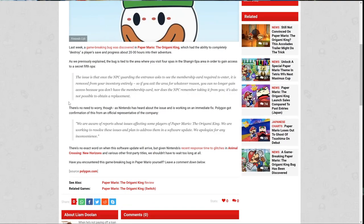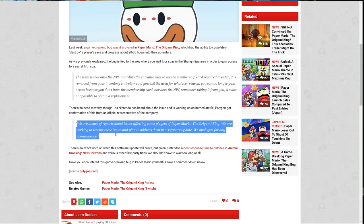So if you exit the area for whatever reason, you can no longer gain access because you don't have the membership card, nor does the NPC remember taking it from you, and it's not possible to obtain a replacement. There's no need to worry though, as Nintendo has heard about the issue and is working on an immediate fix. Polygon got confirmation from an official representative: 'We are aware of the reports of issues affecting some players in Paper Mario: The Origami King. We are working to resolve these issues and plan to address them in a software update. We apologize for any inconvenience.'